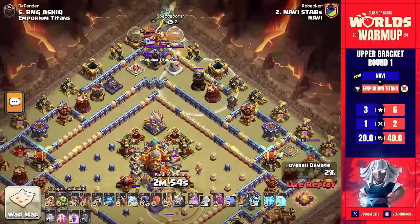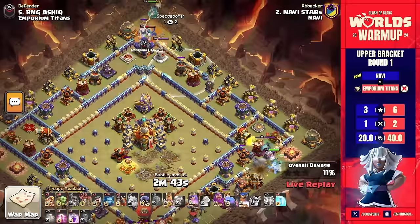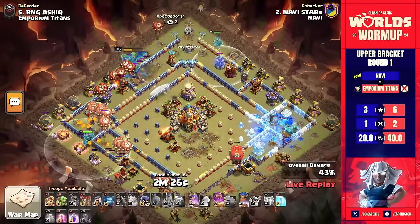We're seeing lightning spells being used right away, but imagine a warden and fireball hitting that town hall — bye-bye to so much stuff in the middle. That would be really cool to see the fireball hit all of those defenses in the middle of the base. However, he's already got his king and queen on the north side, warden coming in with the lalo on the left, stone slammer on the south, and royal champion on the right. He's approaching this base from all sides.